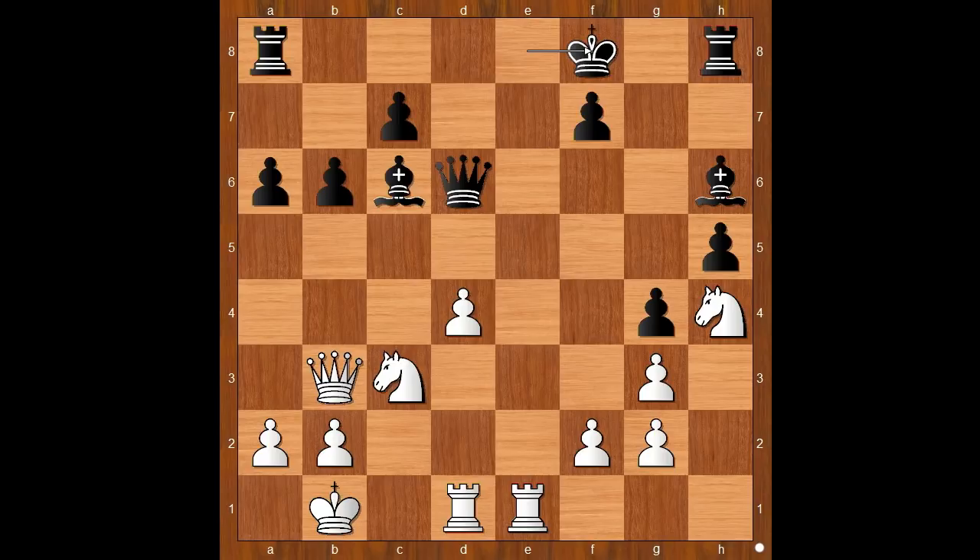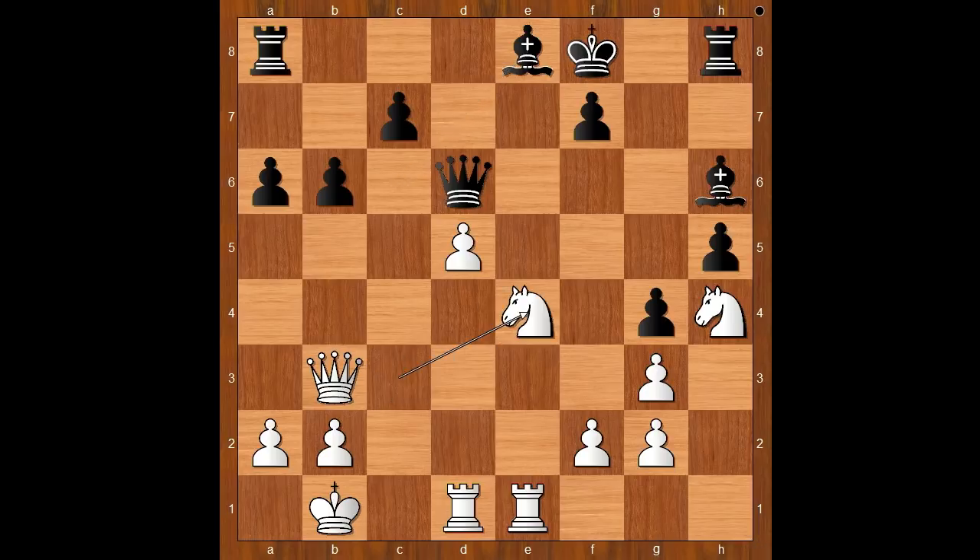Okay, let's take stock. Material is equal. Black has a bishop here, white has a safer king, and I think my pieces are quite well placed. How would you continue in this position if you had white pieces? Black is threatening bishop takes on g2. So I played d5. Bishop to e8. And now I was choosing between knight to e4 and knight to f5 — I don't know which one is better, but the knight on h4 is already close to the black king. So I played knight to e4.